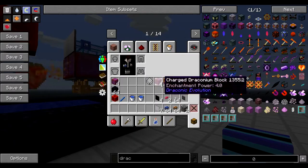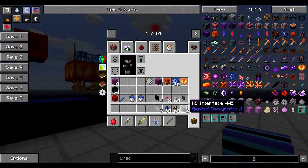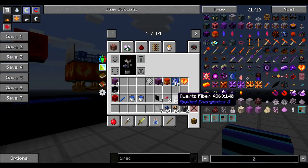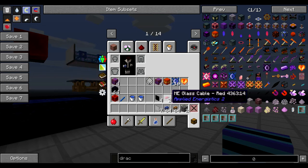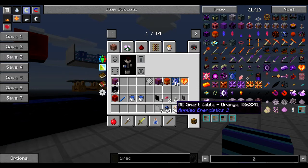What we will need — we start over here — two ME interfaces, one ME storage bus, a few quartz fiber, and cables of your choice of colors. I prefer to use red for any cables that don't carry any channels. For our sub-network we're going to use blue and orange.